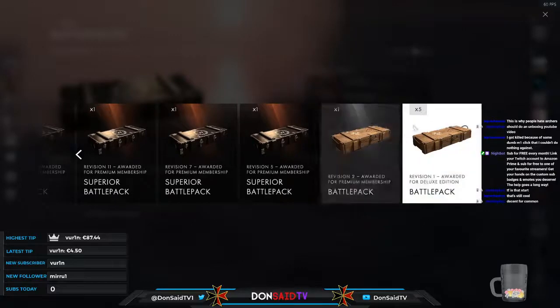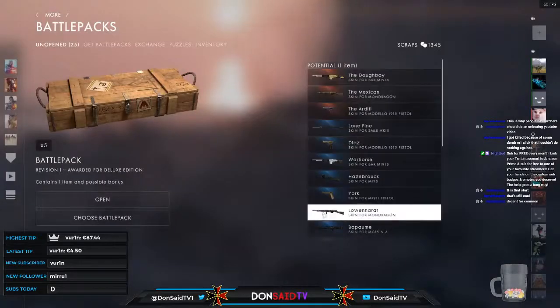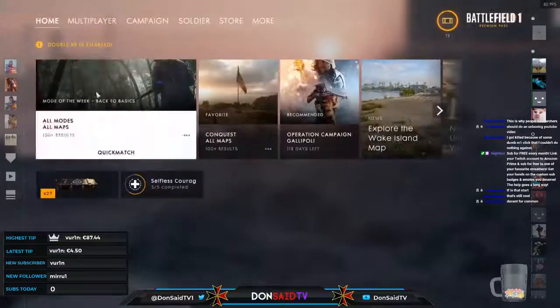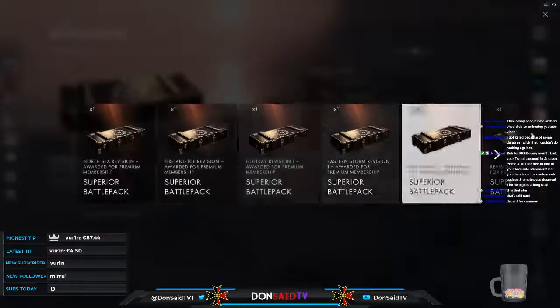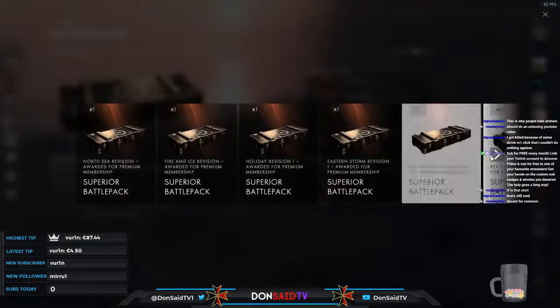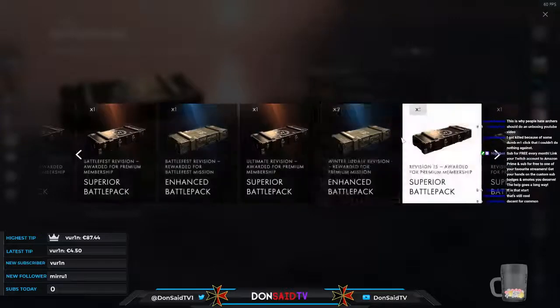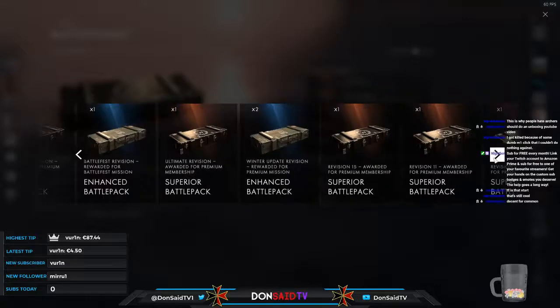I guess we'll go for revision one first, then start moving upwards by number in terms of which revision it's supposed to be. As you can see they're all numbered — revision 55, etc. — some of them holiday revisions. I'm thinking we'll work our way up numerically while also taking into account whether it's an enhanced or a superior battle pack.